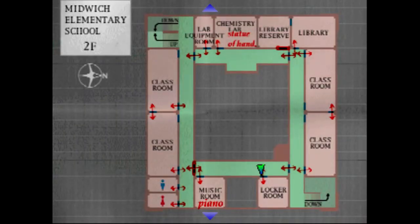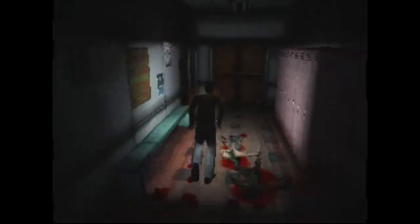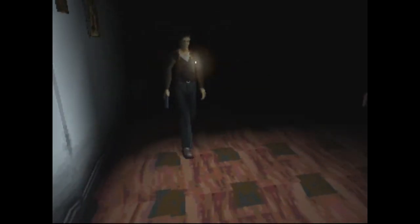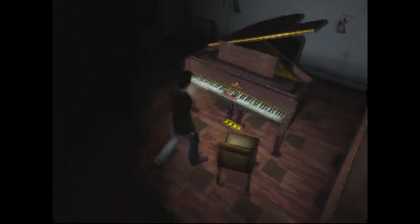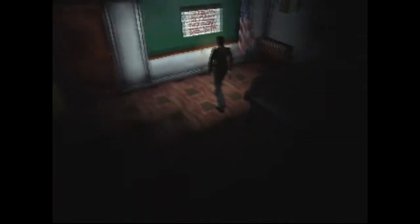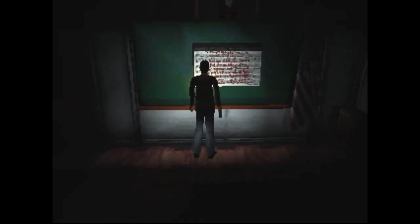I keep turning my flashlight off by accident. Music room is the other one. There is something in here that I've got to use as a puzzle. I don't know what I did, but this is now open. I followed my own advice from before and grabbed a notebook. Let's write down the gist of what this tells me.